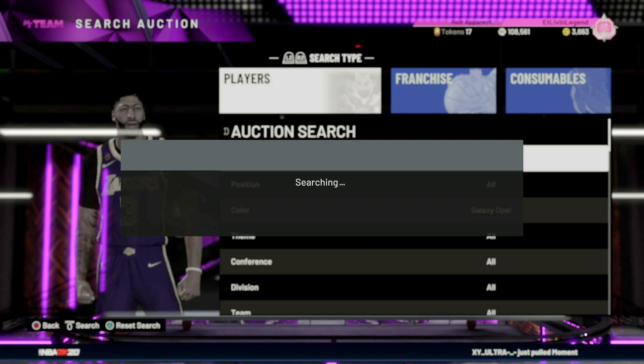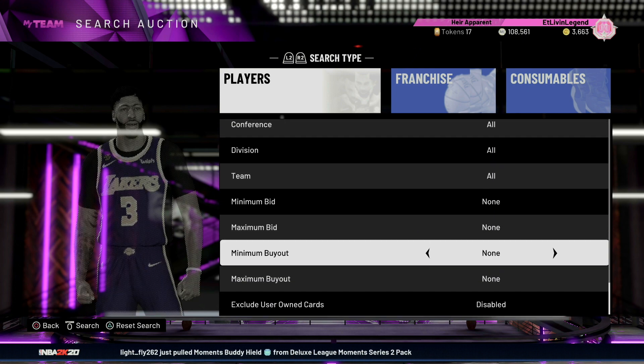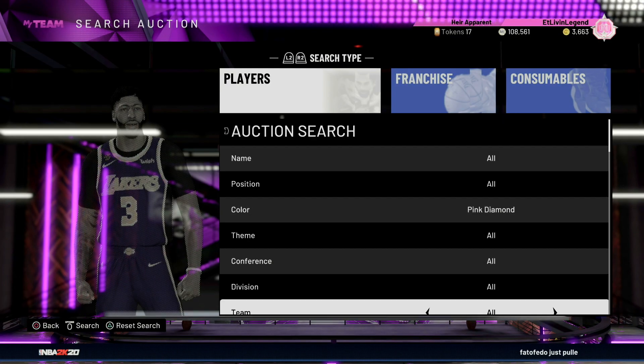Another card I'd advise you to snipe is this galaxy opal GOAT Shaq — he's going for about 200k, 208–210k. This is definitely a card you want to try to snipe. Cards over 100k, 150–200k are great snipe targets because some people just want to throw it up for 100k and walk away with 90k in seconds. Sit in this Shaq filter for 5–15 minutes, then move over to the Jordan or Magic filter. This next filter is a pink diamond filter — minimum buyout 500, maximum buyout 3,000 MT.